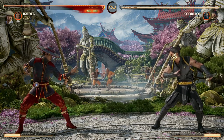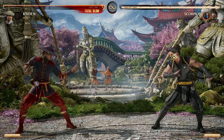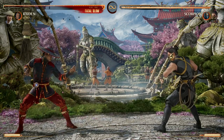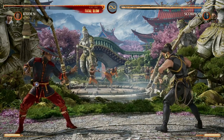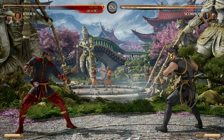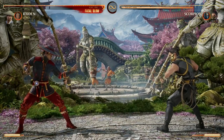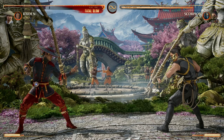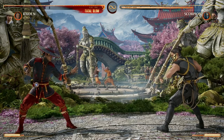Goro has one more final cameo move: his classic air stomp, which is unblockable. You have to press cameo when he comes out, and before he does Raise the Roof, press cameo again and he'll do the air stomp. Using cameo twice does use your entire cameo gauge — once for Raise the Roof and once more for the air stomp. It's unblockable so it's a great pressure tool to make your opponent move or teleport, but because it drains your entire gauge it's something you want to commit to carefully.